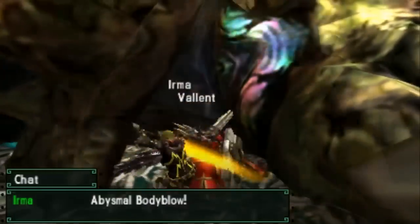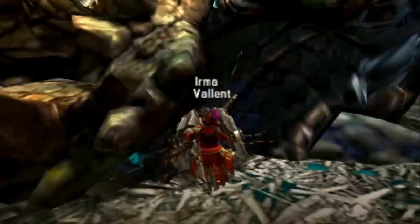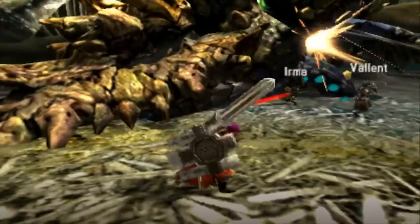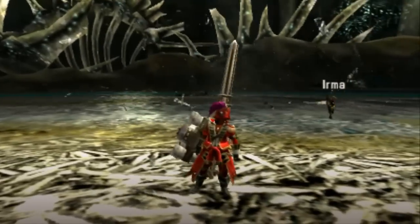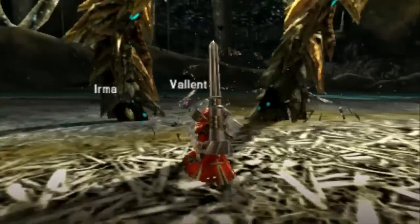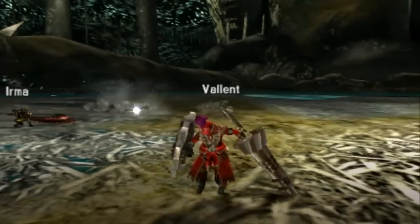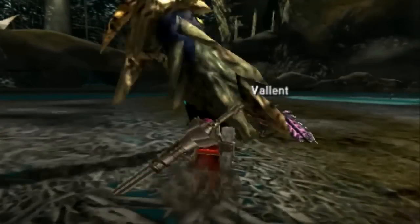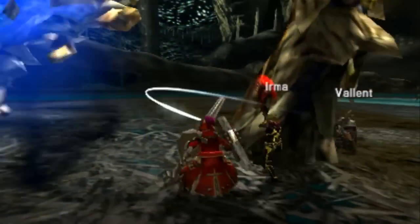When he goes to phase two, he changes it up. He can go from spitting this blue gunk at you to, in phase two, the blue gunk will forever come from his face. If you're stuck in the blue gunk mist, you take serious red health damage — like double poison red health damage. It goes down that quickly.